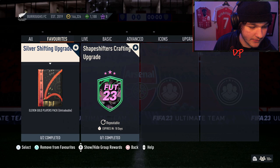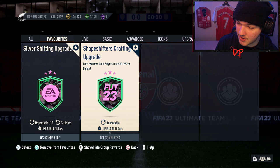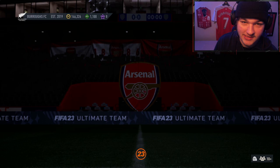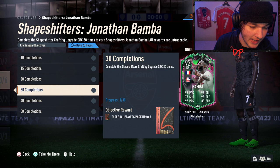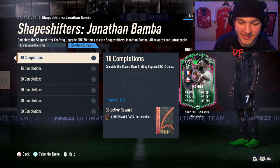You can do the Silver Shifting Upgrade 10 times every day, getting 11 gold players, and since the Shapeshifters Crafting Upgrade only needs nine, you'll have two extra gold players each time. You'll slowly chip away at these objectives. As you can see, the one we completed has already counted — one out of 10. If you have any further questions let me know below. Hopefully this helped — been your boy Davis, I'll see you in the next one.